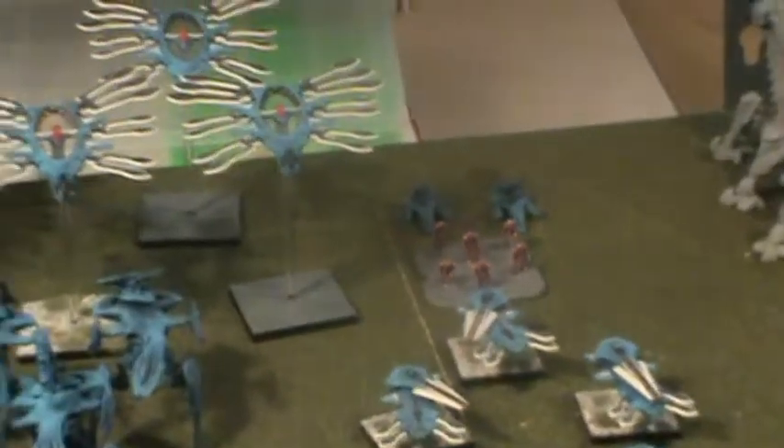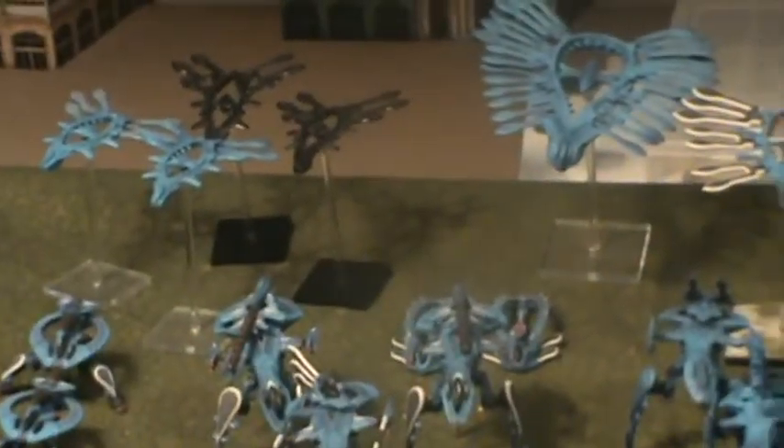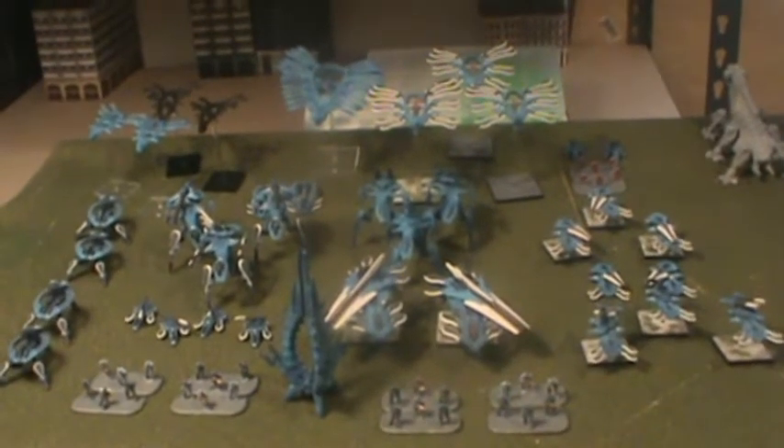For my Gates, I have a Gaia Heavy Gate, 3 Eden Medium Gates, 4 Spirit Light Gates, and 2 Haven Terra Gates — you can barely see them there behind the Ocelots. So that is the Shaltari half. We will be back with the table and let you see where we're going from there.